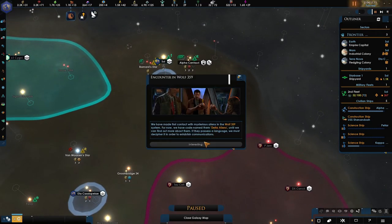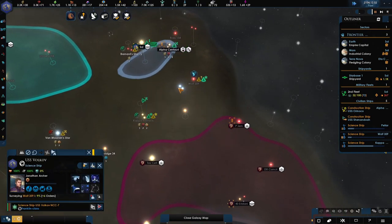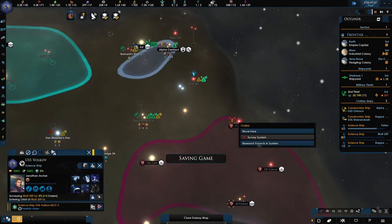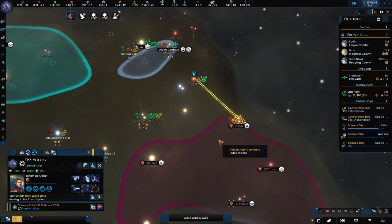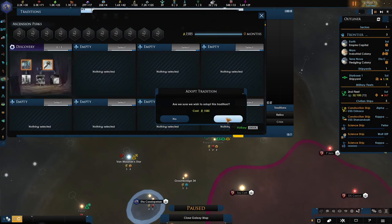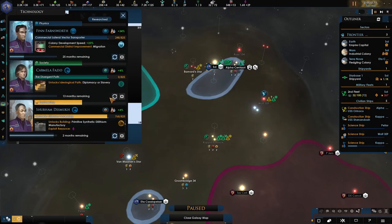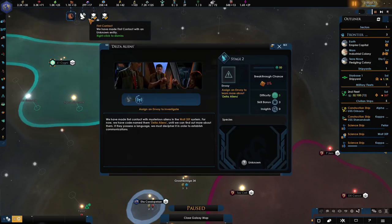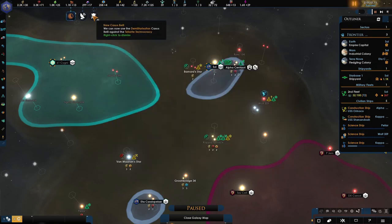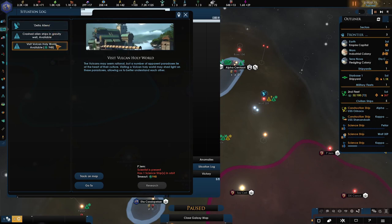Construction complete. We are on fast speed — let's get down there and research the project. More traditions discovered: we want to go for the survey speed — that's going to help us get those systems a lot quicker. New technology: leader costs are down now, that's handy. Diplomacy or slavery — we got that one before, we want the diplomacy. First contact — send an envoy out. Every now and again, if you're getting a bit behind, just check in your situation log to see if there's any more aliens that you need to find.